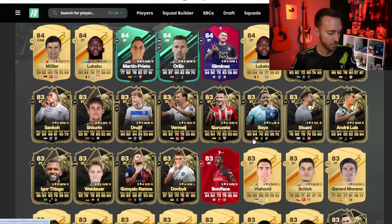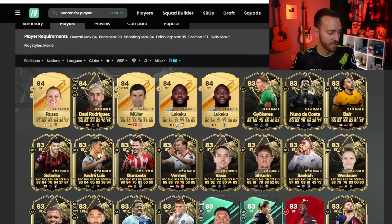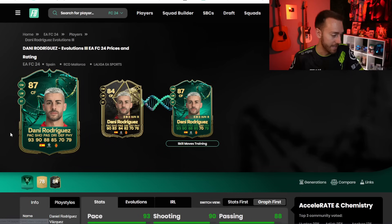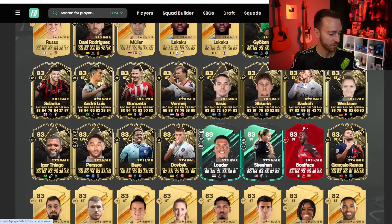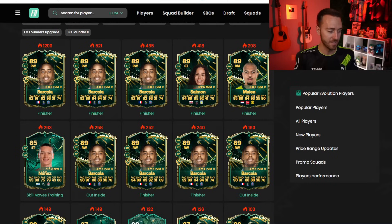For the weak foot evo there are some nice cards in here too, but this one doesn't feel like it's meant for higher rated. It feels like it's meant for something else — chain evolutions. In the skill move upgrade, some of you guys may have seen Danny Rodriguez. He goes to four star, four star — actually he has a three star weak foot, which is a problem. 93 pace, 90 shooting and four star skills is a nice card, but the weak foot is going to let you down. That's why you need an evolution that combines both of the two. Let me show you a couple of big names that people are getting really excited about right now when it comes to these evolutions and chaining them together.